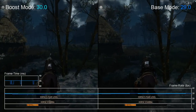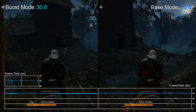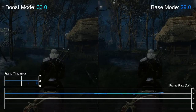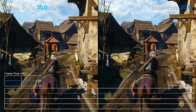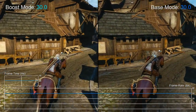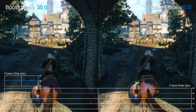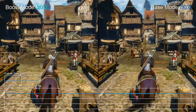Loading times also improve: loading to Novigrad's center takes 95.1 seconds on a base system, while boost mode shortens that to 85 seconds — saving 10 seconds. Loading into Crookback Bog takes 65 seconds in standard mode and 58.4 seconds using boost. That's a pretty significant improvement, though loading times remain lengthy overall. If you never finished The Witcher 3, it might be a good time to revisit — all original performance complaints have been largely resolved, especially with boost mode engaged.